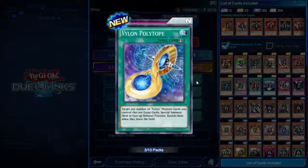Vylon Polytope — quick play spell. Target any number of Vylon monster cards you control that are equipped cards and special summon them in face-up defense position, then banish them when they leave the field. So there must be some really strong Vylon that can equip other Vylons to it.